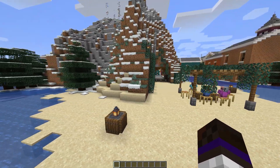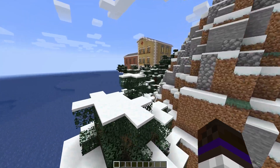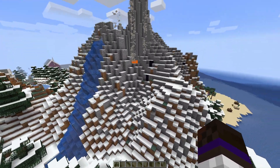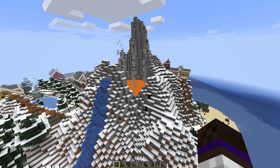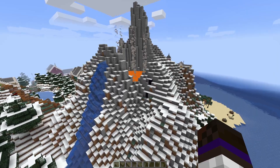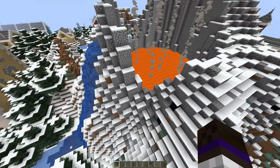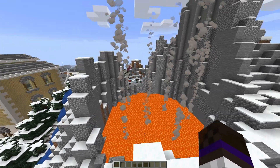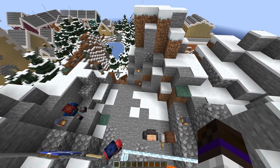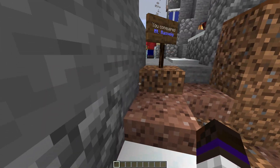We've got some people just chilling, looks like they're having a lunch by the mountain top. Oh, there's a hospital! But first let's check out what appears to be not just a mountain but a volcano — look at that! Very cool, got some water spitting out and lava boiling up there. People over here are looking at it.